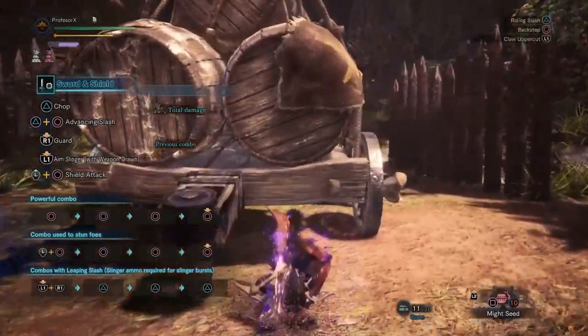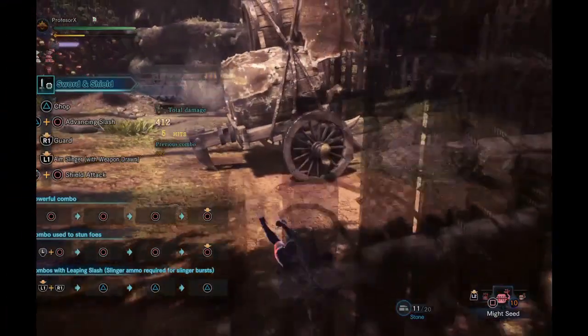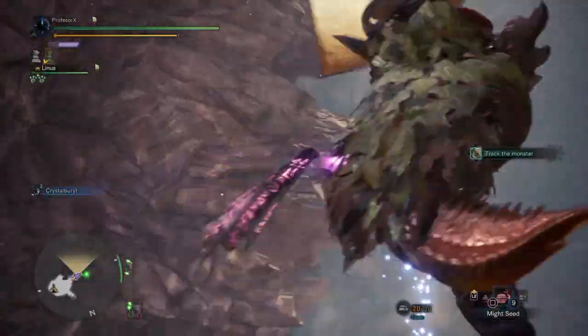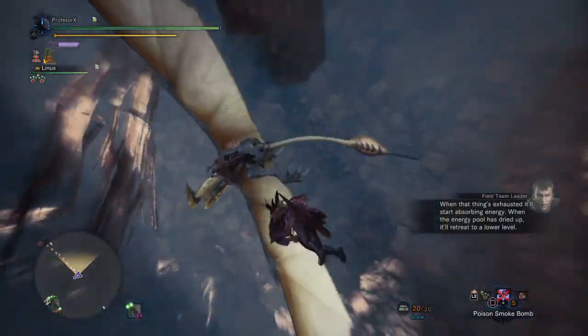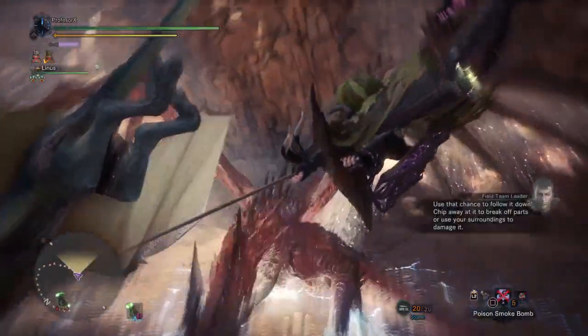Another nice addition was the Claw Overcut, which can now tenderize parts really quickly. With S&S, sword attacks can deal elemental and status damage, but the shield does not. There are some moves and good combos that use the shield as an offensive tool, but these moves will barely benefit from your elemental damage, so you will probably want more raw damage in some cases.